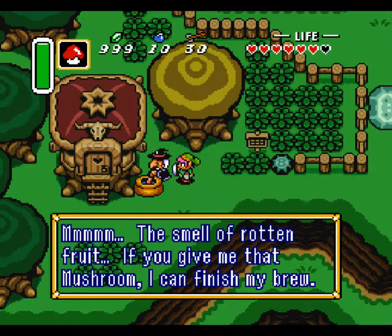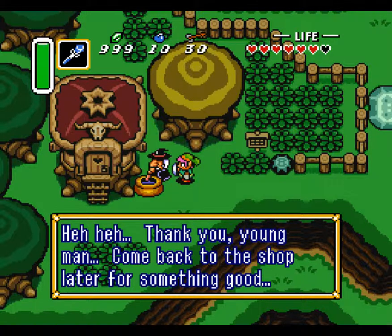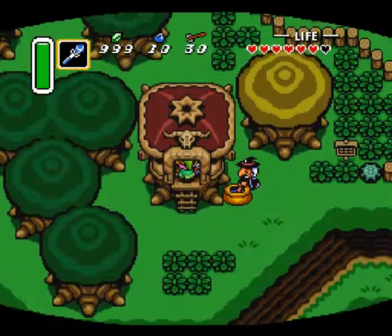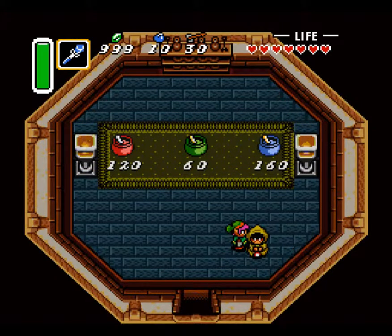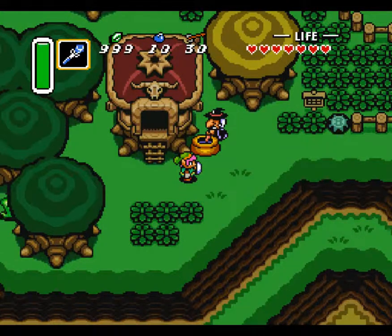The smell of hot food! If you give me that mushroom, I can finish my brew. If you give the stinky mushroom to this old witch, you get an item — namely a sample potion. And you get hit. That's where you can trade in those mushrooms.